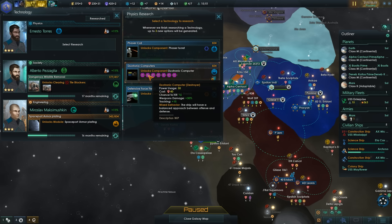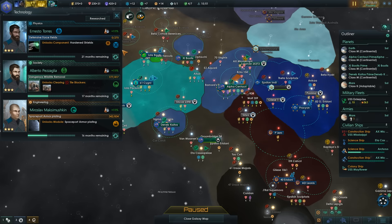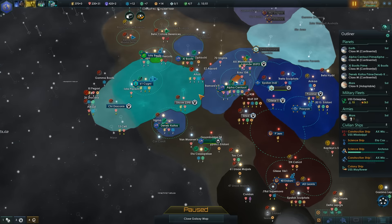Destroyer, mixed behavior — the ship will have a balanced approach between offense and defense. We'll go hard on shields because it's the quickest, and hopefully that leads to shields or something. I'm still waiting to actually discover shielding.